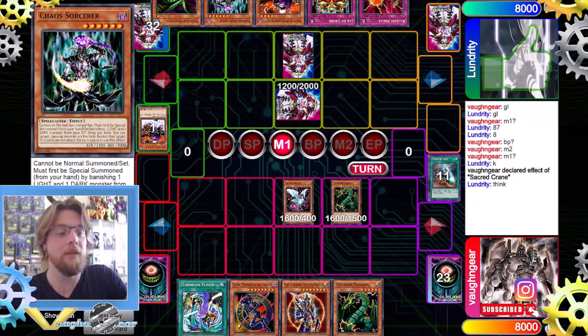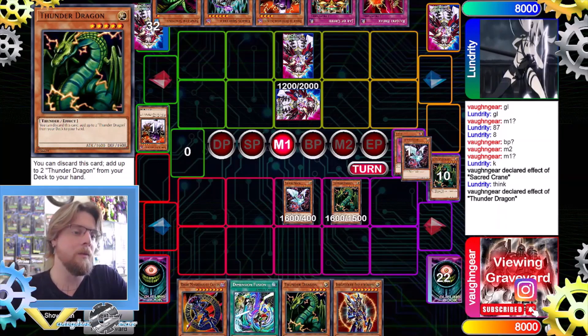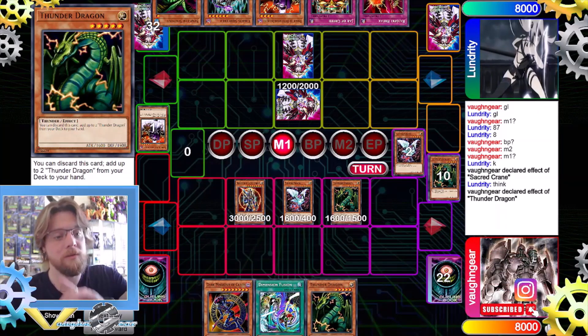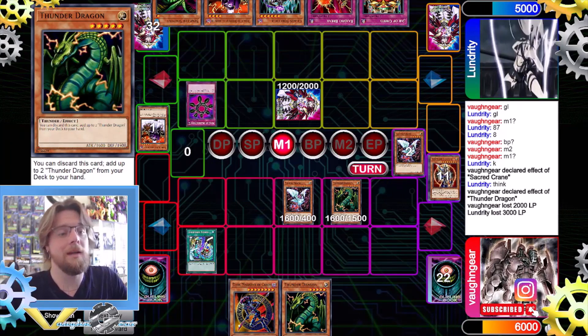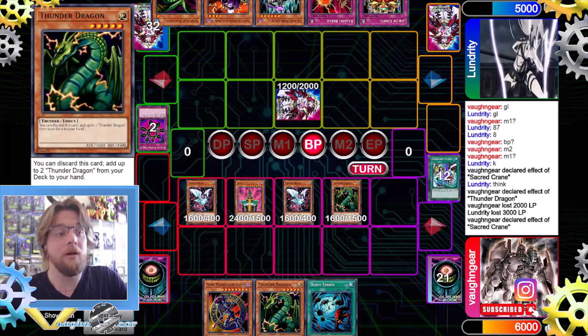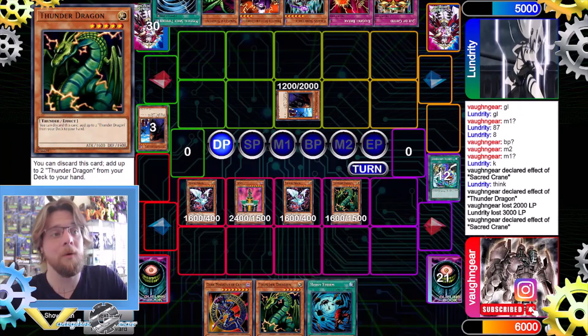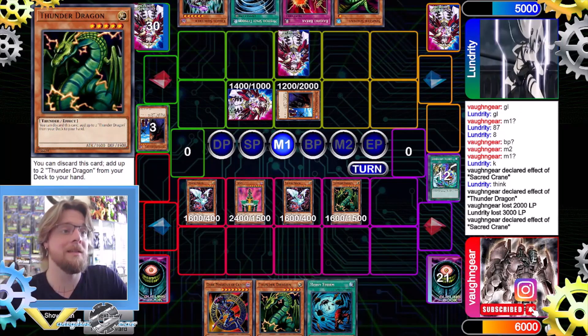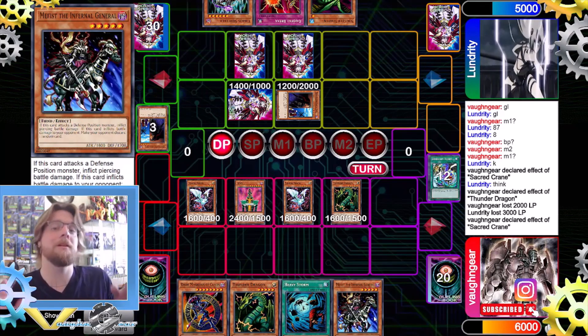Queen's effect triggers and we draw the best card we could ask for — Thunder Dragon! We use Thunder Dragon to add another Thunder Dragon. Then we banish those two to special summon Black Luster Soldier — but we don't use priority because we don't want our opponent to get a free special summon as well. We use Dimension Fusion; they chain Ring of Destruction, which sort of cancels out but also yay. Sacred Crane resolves, we draw a card, Jinzo attacks into Spy — Spy's effect special summons another Spy, so we can't attack further and pass.